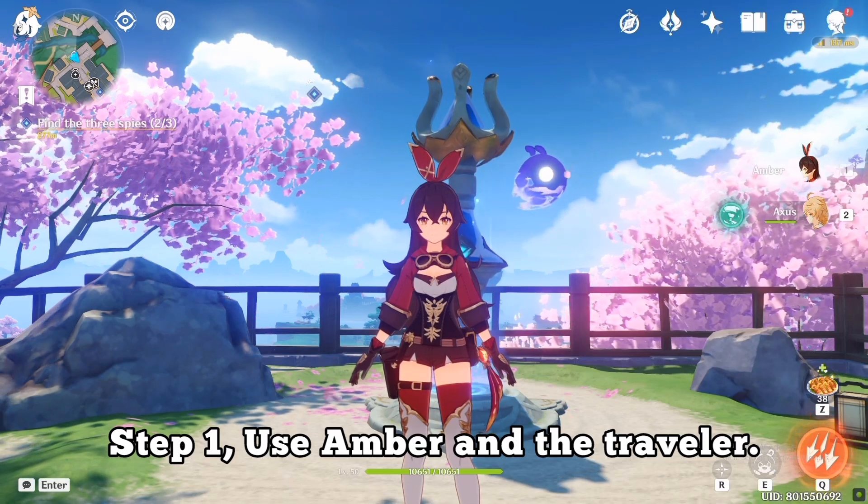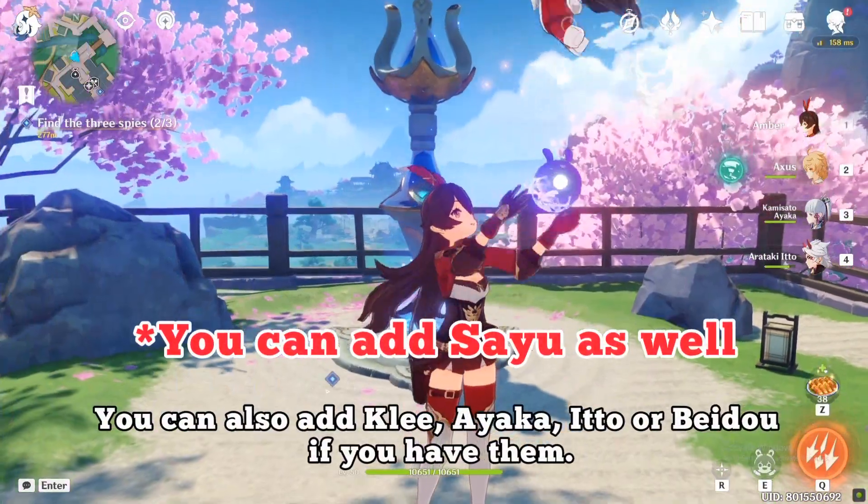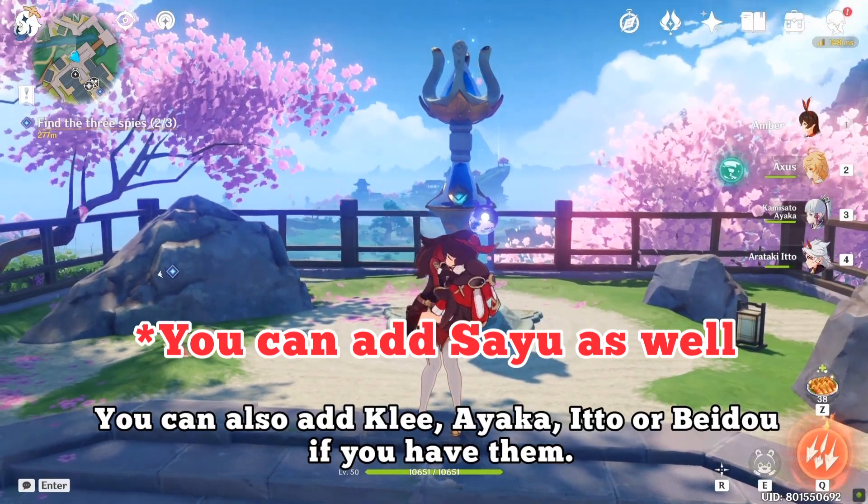Step 1: use Amber and the Traveler. You can also add Klee, Ayaka, Ito, or Beidou if you have them.